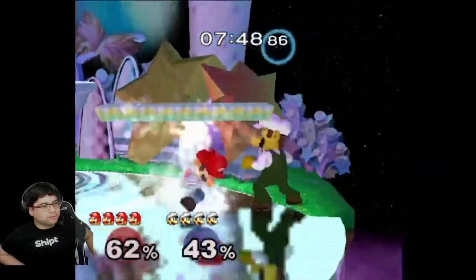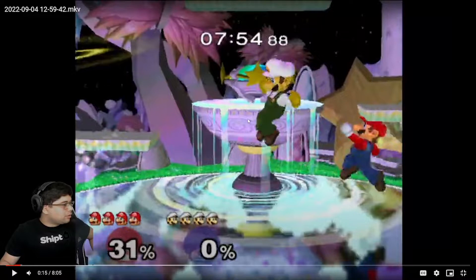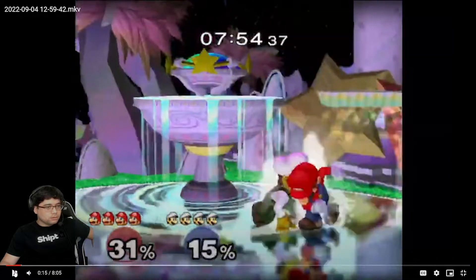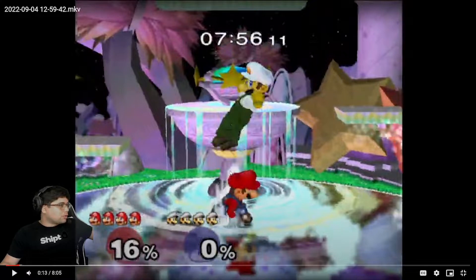In between those aerials you can punish. If you were to shield the first aerial — they usually do a short hop and then an ascending aerial, like down air into nair or back air — if you shield the first one, you can actually up air out of shield or nair out of shield as a punish.